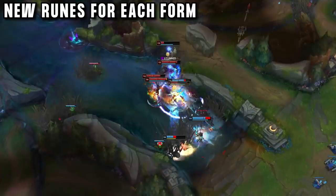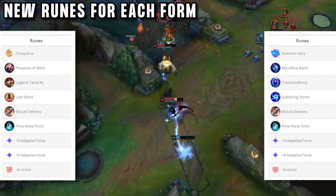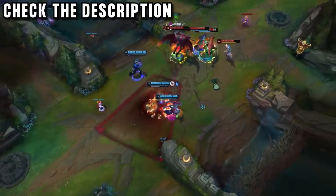His runes are also different for each form — red going the classic Conqueror style, and blue form going for a Summon Aery poke build, but both have the same secondaries with this OP combo. Jikumi actually streams on Twitch and has a YouTube channel — both of them are linked in the description.